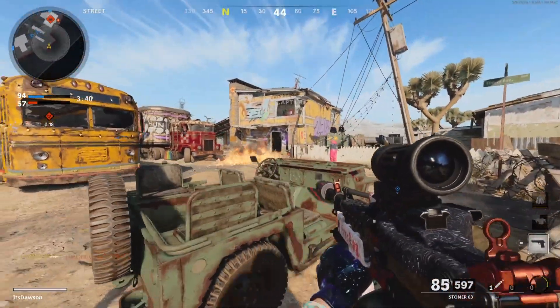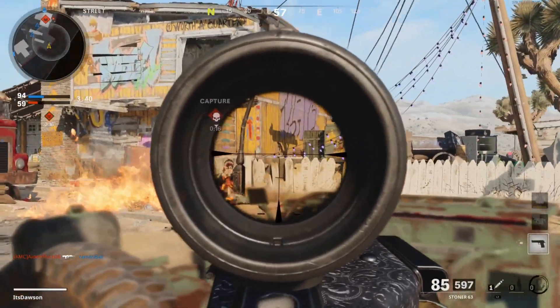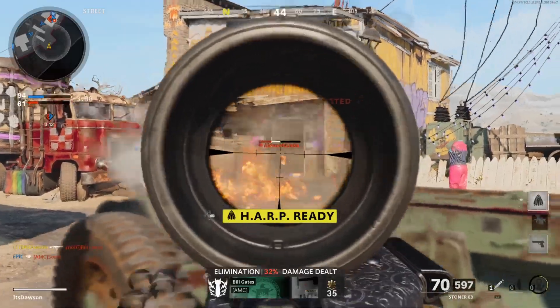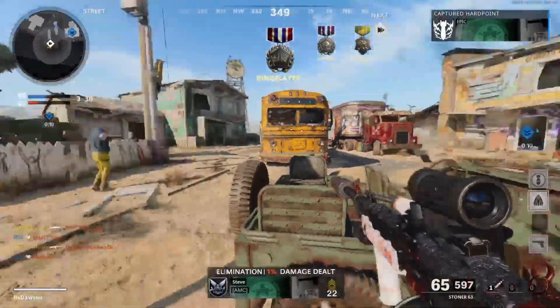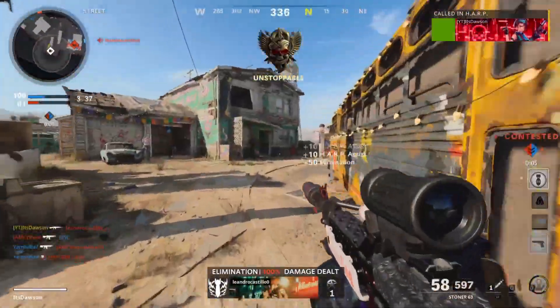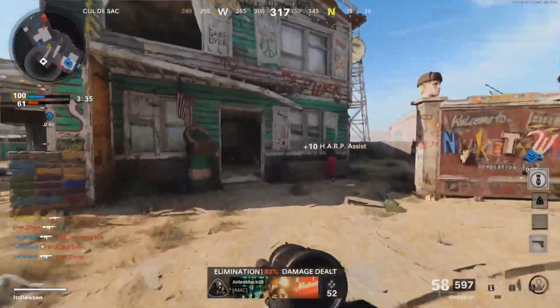Where are these clowns? There's a wall bang, and there's the nuke! Let's call in that HARP though, let's get some missiles. I almost got that guy in the spawn. That was crazy.